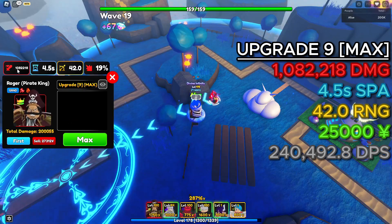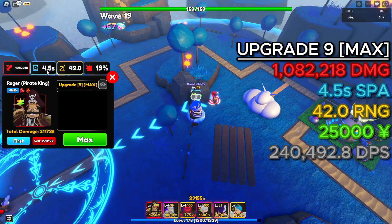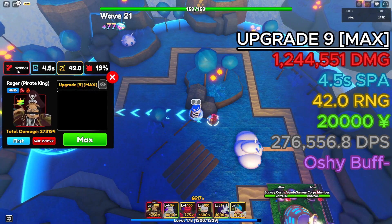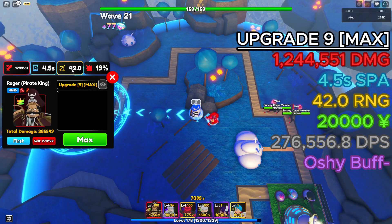At final upgrade, he does 1,082,218 damage, 4.5 second SPA, and 42 range. With the Oshi buff, his damage is 1,244,551, with a 4.5 second SPA and 42 range.